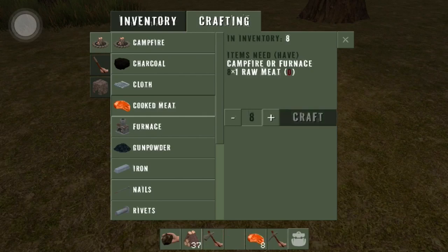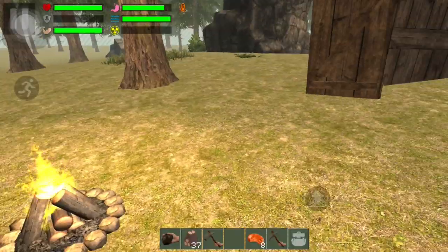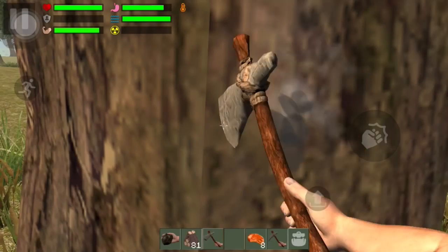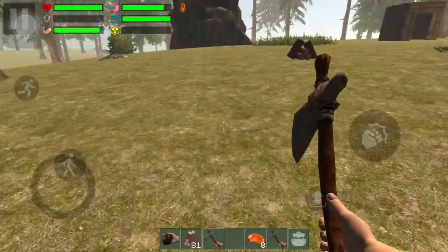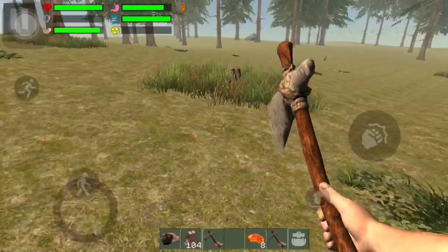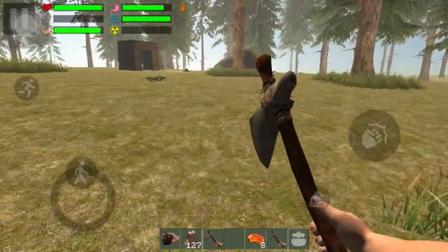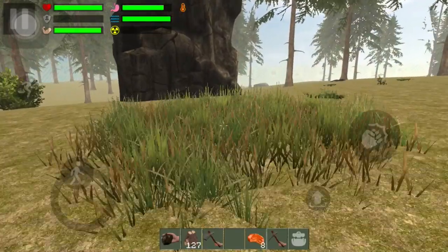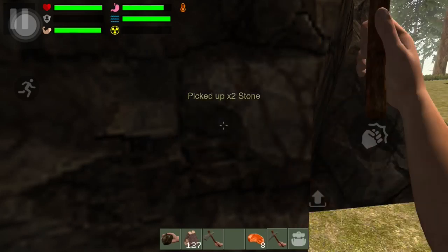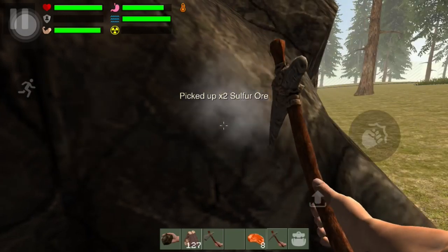We got some cooked meat. Let's get some more wood. You see the icons on the screen — there's a jump button and there's a run button, so you can run and jump. For those wondering what those are on the screen, yes you can run, you can jump. Sorry I should have told you that the first time. Now let's get some more stone.